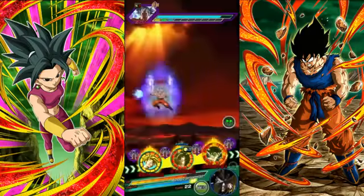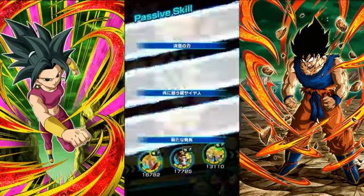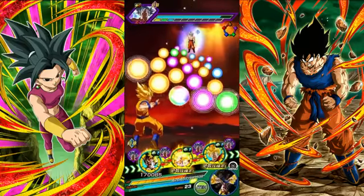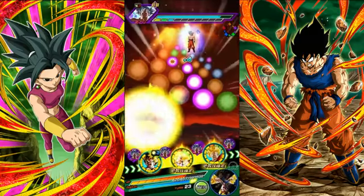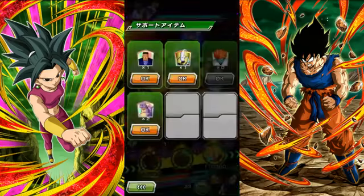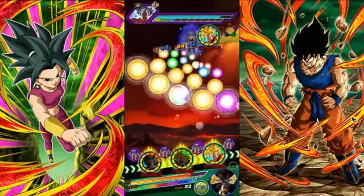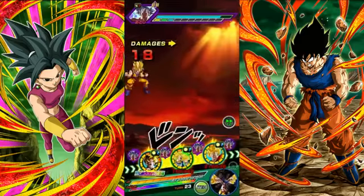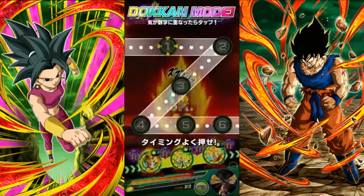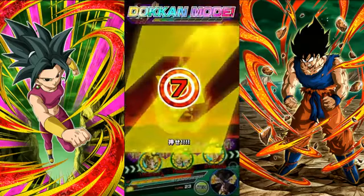Our big unit: LR Spirit Bomb Super Saiyan Goku. His super attack causes mega-colossal damage, lowers enemy attack and defense, and seals their super attack. His passive randomly changes Ki spheres to rainbow spheres, and he gains attack and defense plus 7% per rainbow Ki sphere obtained. This guy just hits incredibly hard — he's an absolute monster.